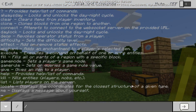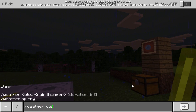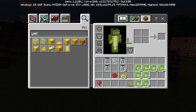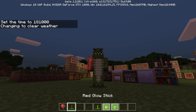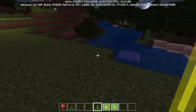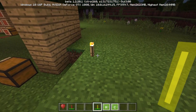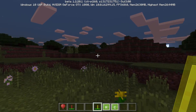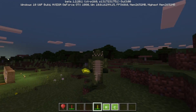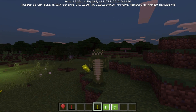Now if you go to night — forward slash time set night, forward slash weather clear — you guys can see we have ourselves a glow stick. We've got a red one and also a yellow one as well. This one's really cool — I like this one a lot. The yellow one looks so awesome. It doesn't really light up the way a torch would, but it's still pretty bright. It's kind of like a lightsaber — that's the best way for me to explain this. It really does look like a lightsaber.